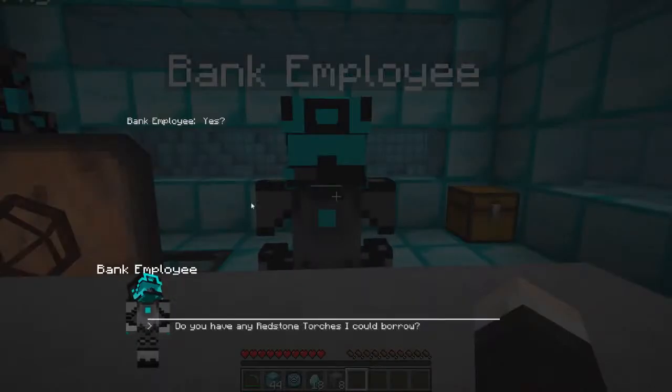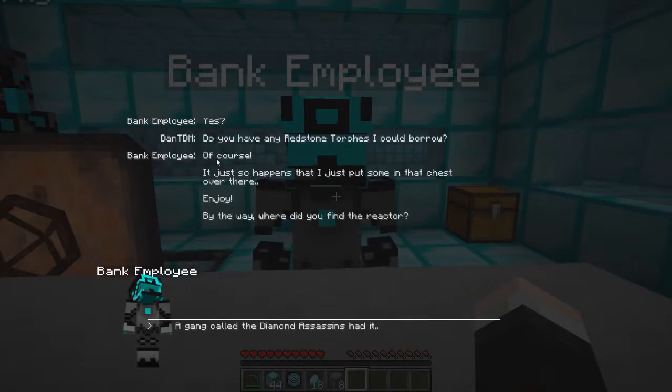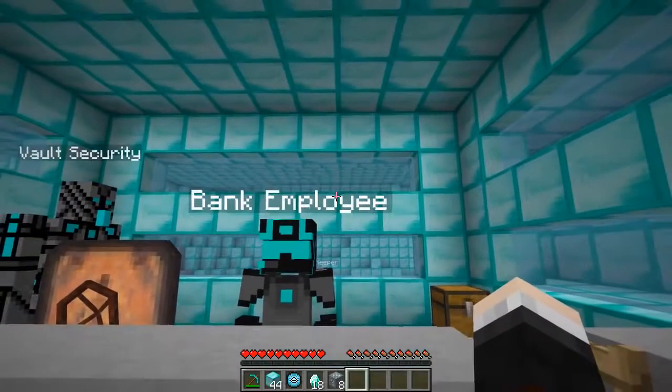Let's go and deliver this back to the bank employee. Thank you so much - this dimension is forever in your debt. Feel free to come back and visit anytime. If you could replace the reactor, all should be back to normal. Of course! By the way, can I quickly ask you something - do you have any redstone torches I could borrow? It just so happens I just put some in that chest over there. Where did you find the reactor? A gang called the diamond assassins had it - they were feeding from a pipe and a machine taking all of the stuff out of the chests. The diamond assassins - better keep an eye out for them in the future.